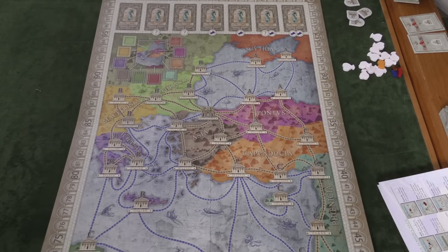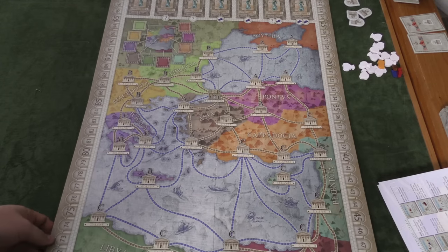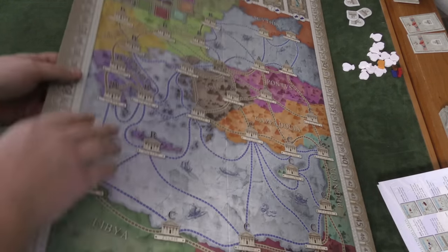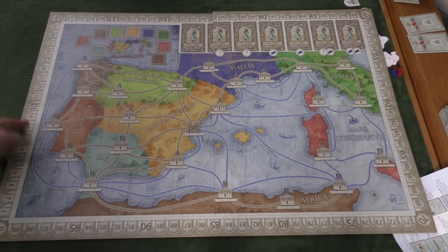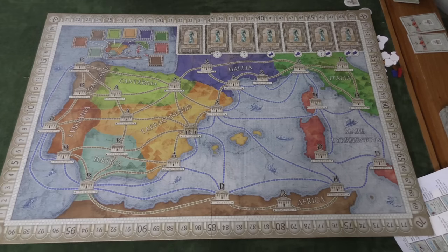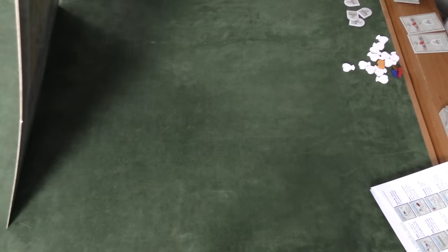The first thing the module adds is two new boards. One of them is a vertical board, and instead of Rome, we have Byzantium. The other one is Spain, which is another horizontal board. There are no really special rules to any of these boards — they're just something different on each of the boards.